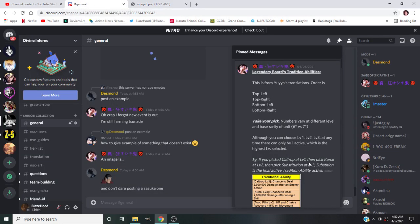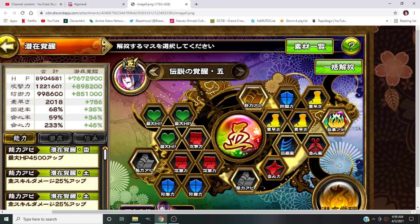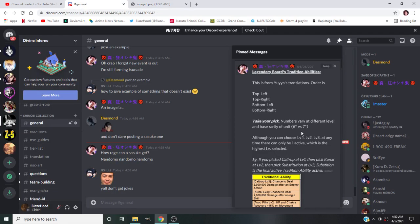So let's get over to the legendaries. A legendary board's traditional abilities are these little flames right here. You have a level one, a level two, and a level three. The amount of damage on them differs and varies based on six stars versus seven stars, as you can see right here - numbers vary at different levels based on the severity of the unit.